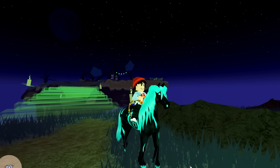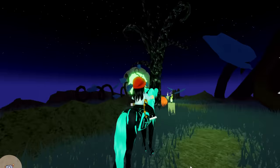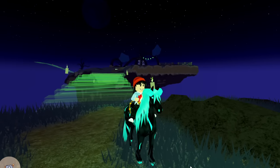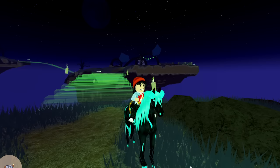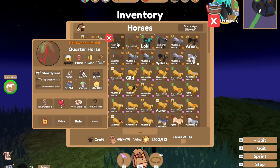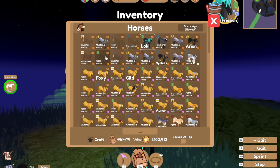We are going hunting for ghost horses today. If you don't know how to get ghost horses, you go on the Soul Island and keep going around until you find them — they spawn randomly. I only know of three spawn places so far. I've caught six: a quarter horse, paint horse, thoroughbred, another quarter horse, a fjord, and an Akhal-Teke.